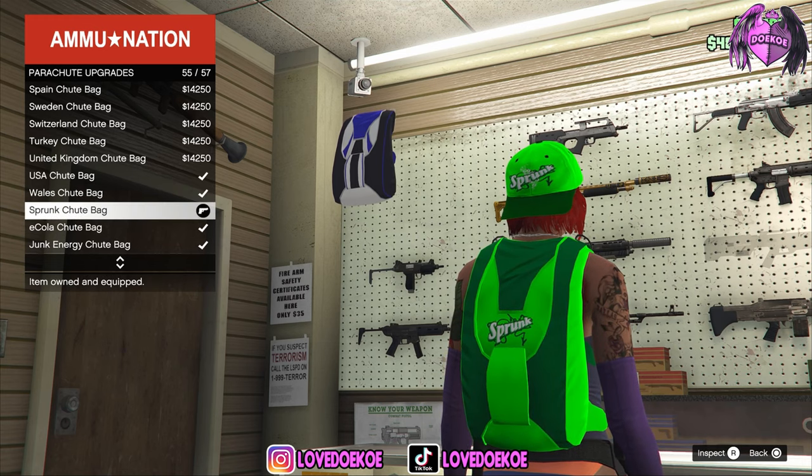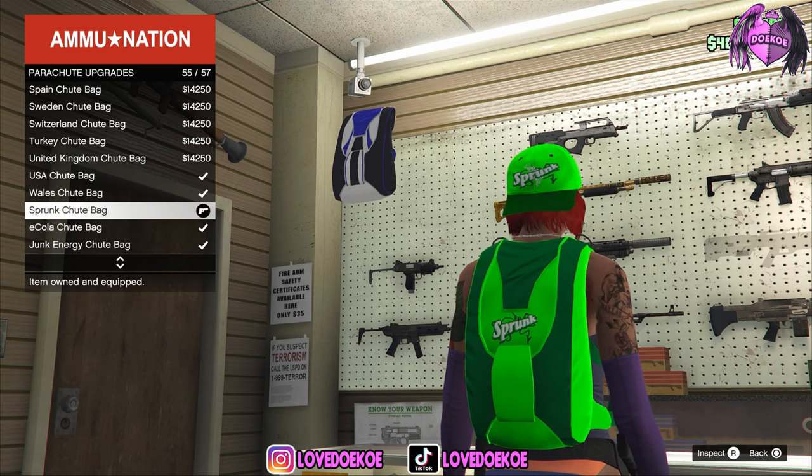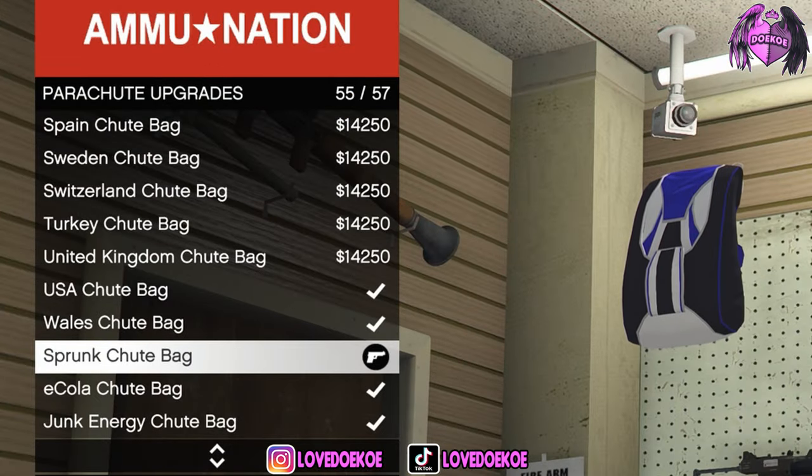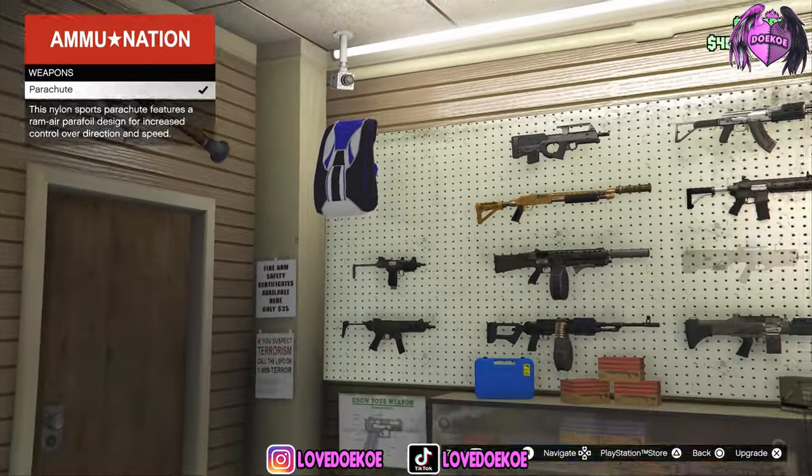Over here by number 55 — for you it may be a different number because maybe you don't have all the special items. But over here you got the sprunk shoot bag, and you can unlock this by only logging into the game.